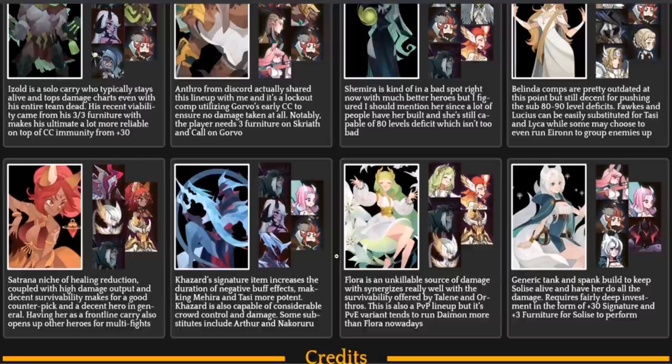Kazard's signature item increases the duration of negative buff effects, making Mahira and Tassi more potent. Mahira does a mass mesmerized AOE, which is increased by Kazard, plus Pharrell's spirits, Tassi's slumber and banish abilities, and Rowan bringing survivability and crowd control. Nakaruru is a notable sub here — I absolutely love her, she seems like a solid hero used in many team comps and performs very well.